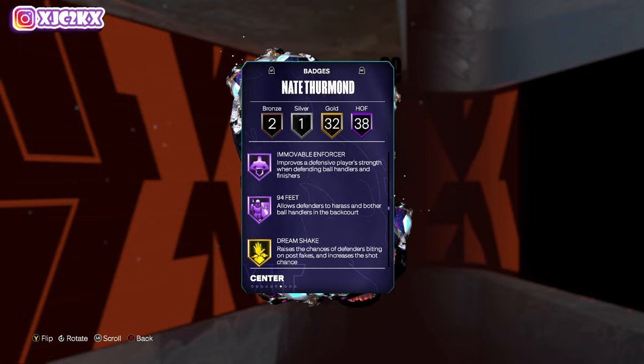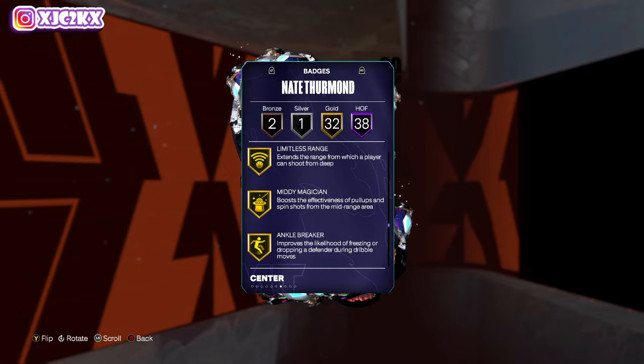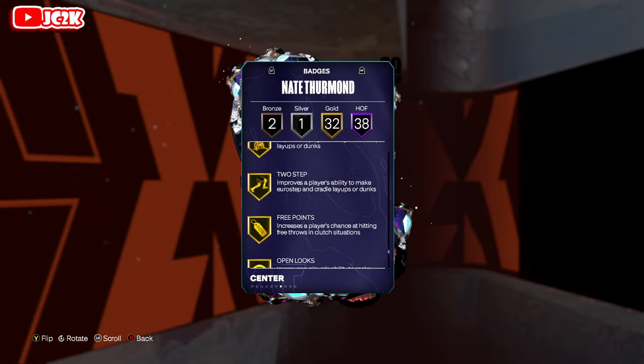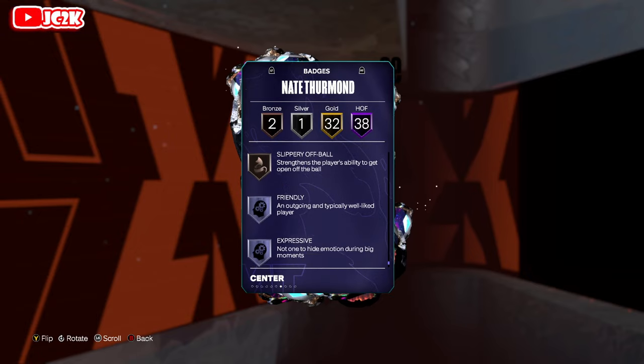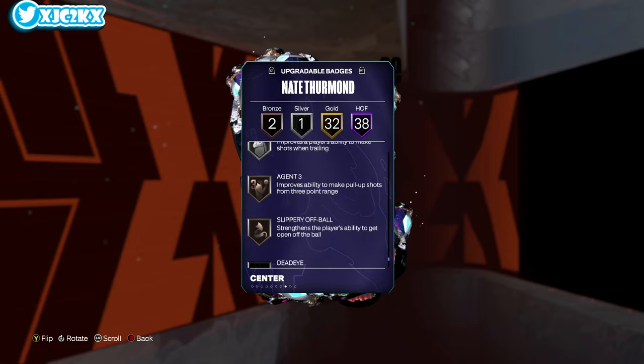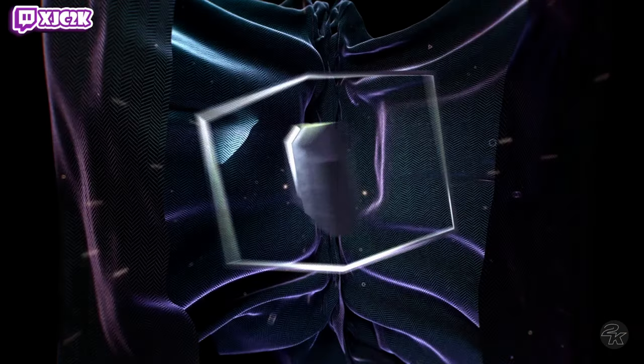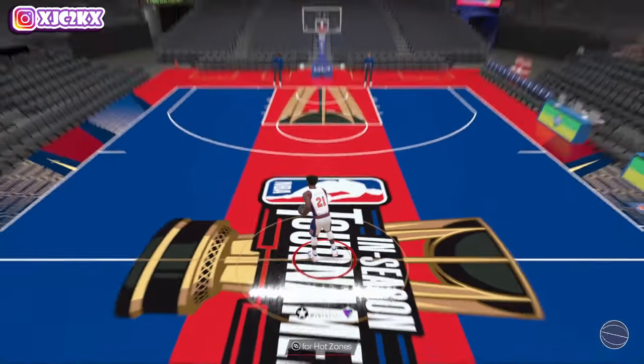He pretty much comes with everything on gold. He's got gold limitless range, handles for days, implacable, pick dodger, all that type of stuff. So he comes pretty complete even as a base card. You can add comeback kid, agent three, slippery off ball, also dead eye — that would be a good one to consider — and spot finder. But overall I do actually think this Nate Thurmond card is going to be really really good.